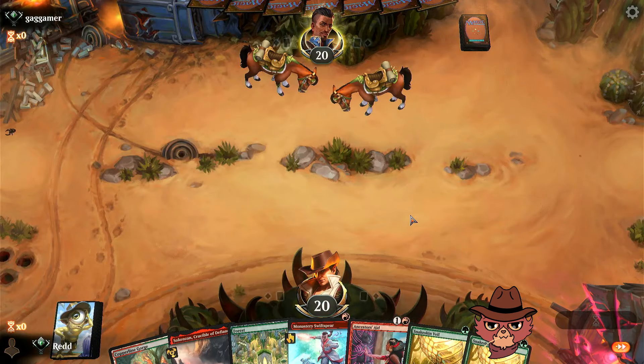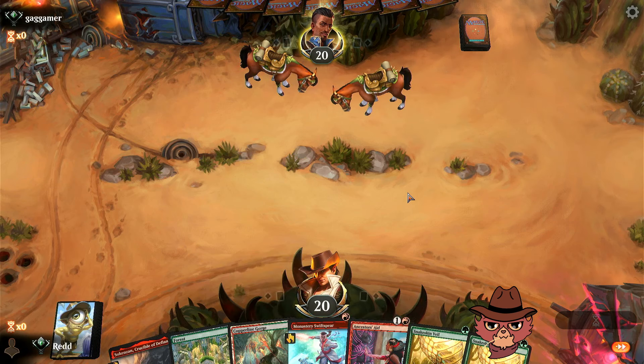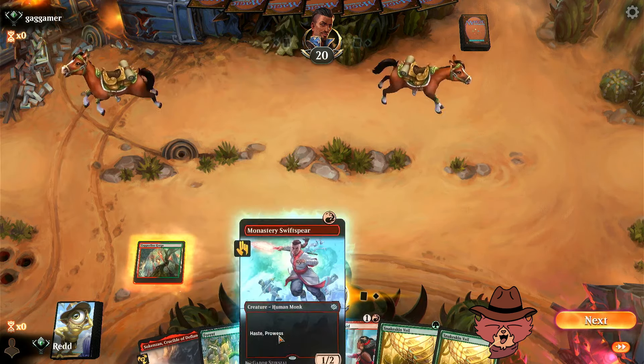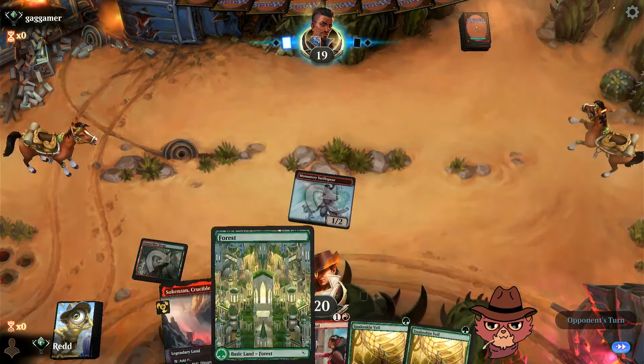We'll keep this hand — look at our horses, so adorable. Get ready with that Swiftspear. We're very happy about Swiftspear coming down as long as it survives the untap — Snakeskin Veil will be perfect for it. At what point do we want to use Ancestor's Aid and keep the treasure open for the Veil? Probably whenever we decide pushing maximum damage early is best, which depends on our draws.